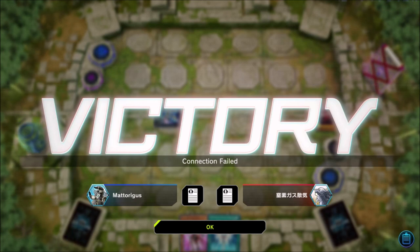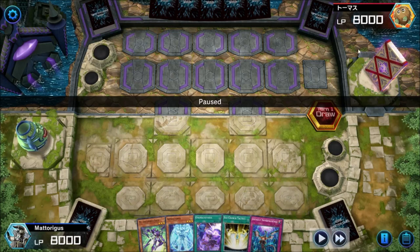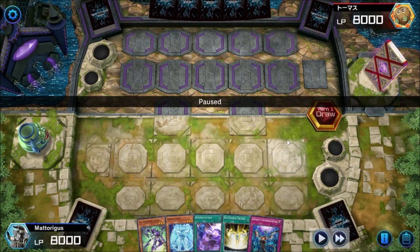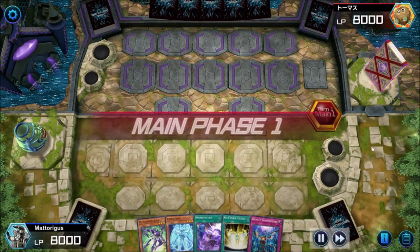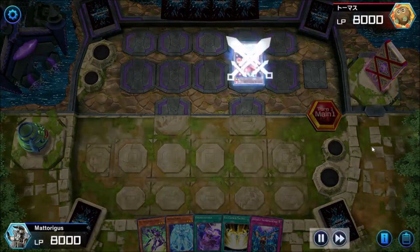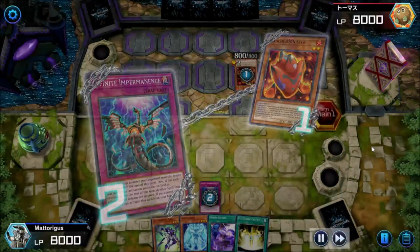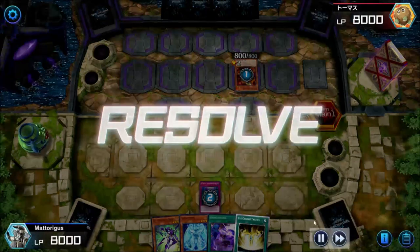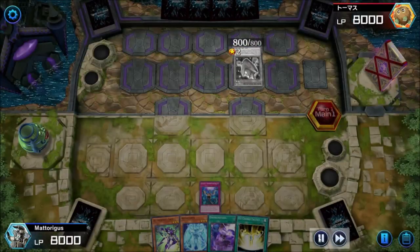I'll grab one more video so you can see this in action again and then we'll wrap it up. For our last replay we're playing against Agnisters — a deck I have a little bit of experience with. The opponent goes Achichi — my main reason for this is I want to cut my opponent off from any additional colors of the Agnister monsters.